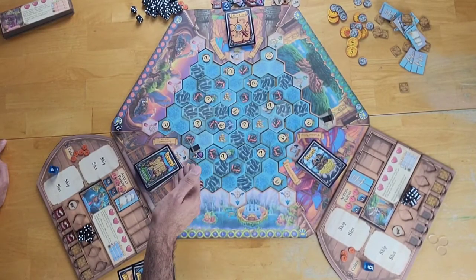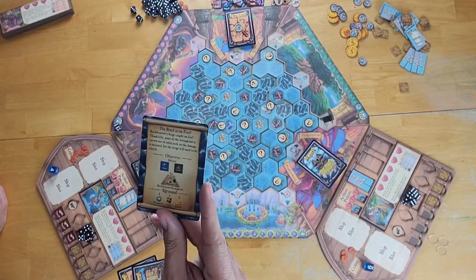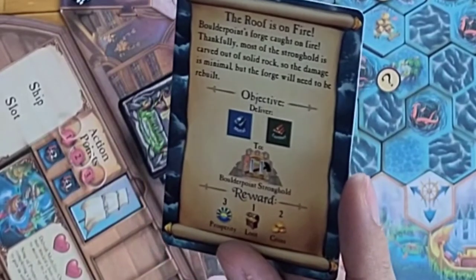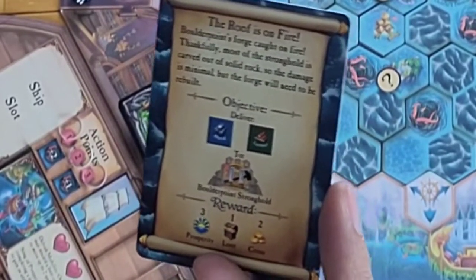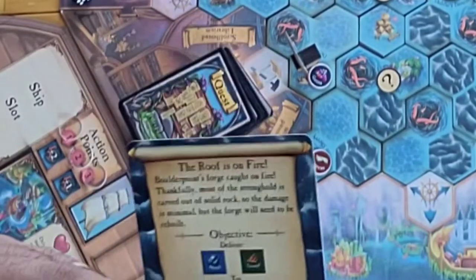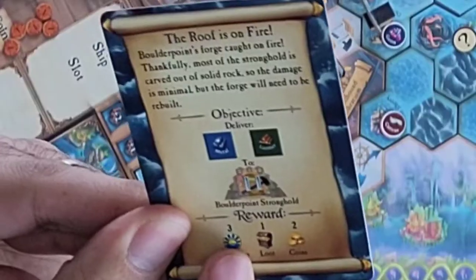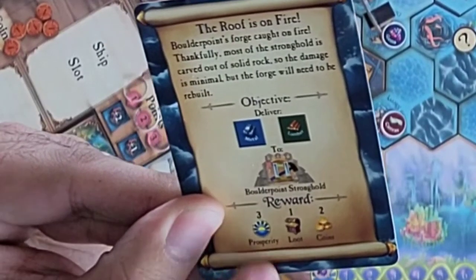Since they ended their movement on an island, they get to draw another quest card — 'The Roof is on Fire.' Boulder Point's forge caught on fire and needs to be rebuilt. The objective is to bring metal and lumber to Boulder Point's Stronghold. If delivered successfully, you get three prosperity, three victory points, one loot card, and two coins. This player is now done with their turn, and we proceed to the second player.